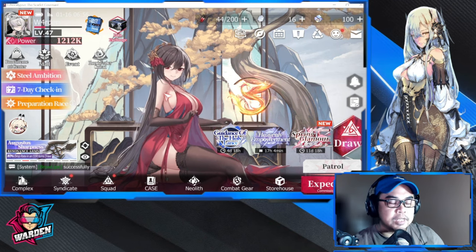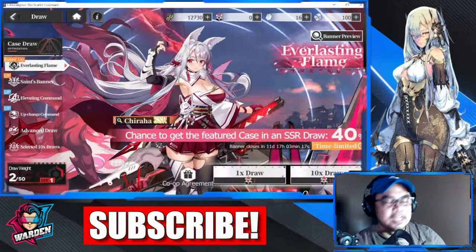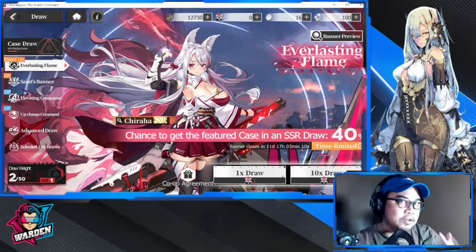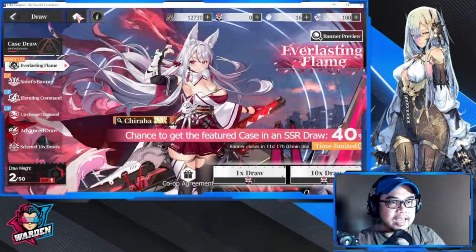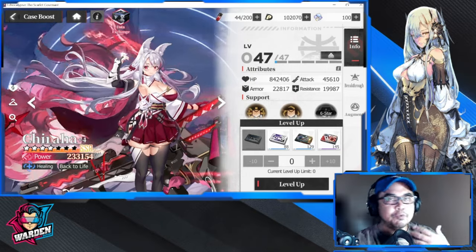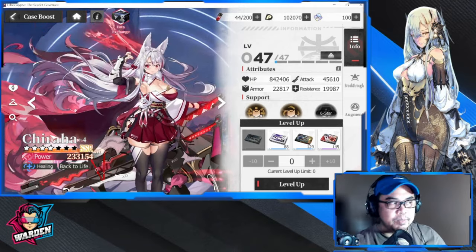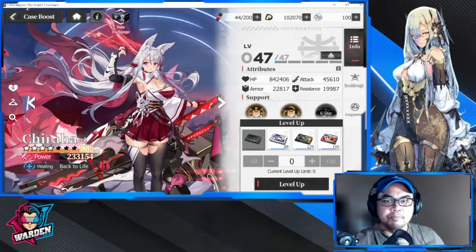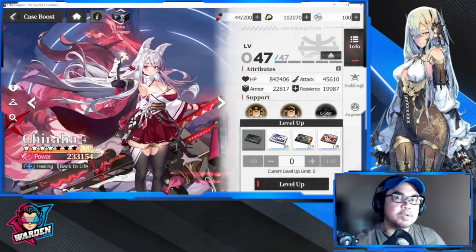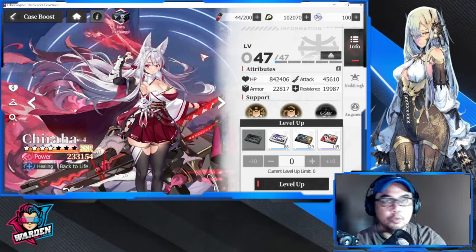So we're starting off with a review — giving you guys my insights and breakdown on why Chiraha is actually free-to-play. She's the best reviver, healer, and shielder in the game. If you don't get her now, you will definitely regret it even if you are free-to-play. She is the best carry you can have, especially if you want to clear harder stages where you don't have enough DPS. Some stages require your HP to be above 50%, and some stages require all six of your characters to be alive — so she is the girl for you.